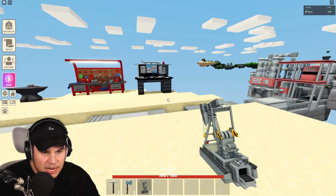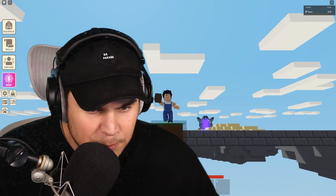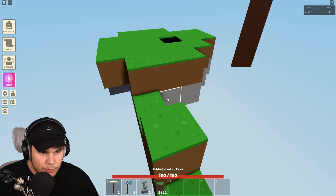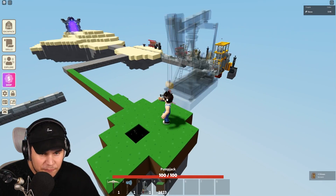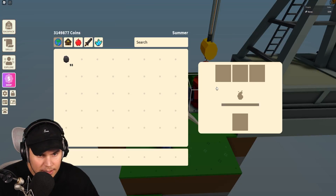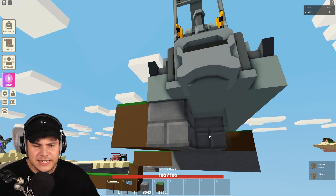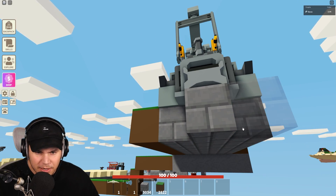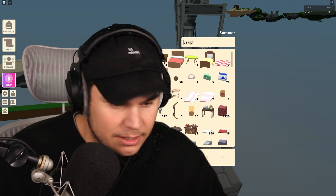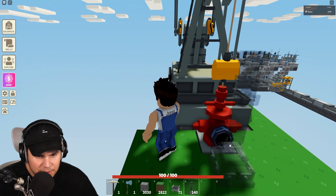All right, so I have a pump jack right here. Let's get all of this stuff set up as quick as I can. It's right over here, so let's make our way over and investigate. Let's see if there's anything visibly different about this oil deposit than any other one. It looks about visually the same. I need a conveyor and coal — just like that. That should actually start pumping the oil now.